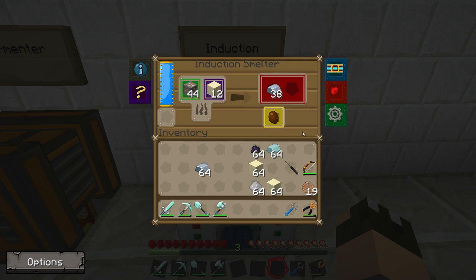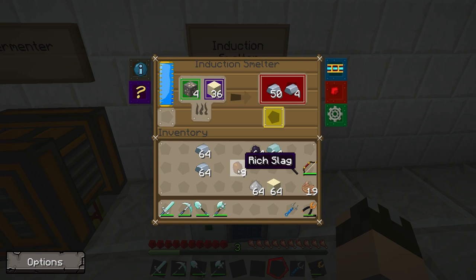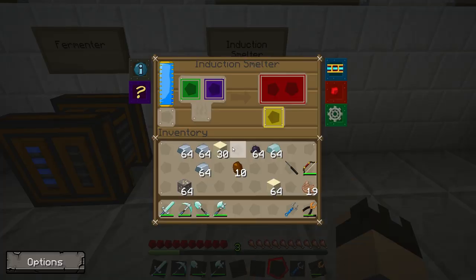Normally you'd take one metal ore and pulverize it or macerate it to get two dusts, and those two dusts would then give you two bars. You can completely skip that process by putting the ore directly into the smelter, but it will use more power. Out of the whole stack of iron ore, I only managed to get ten rich slag. I think GregTech have actually altered the ratio — it seems more like about five to ten percent chance of getting rich slag as opposed to a twenty percent chance.